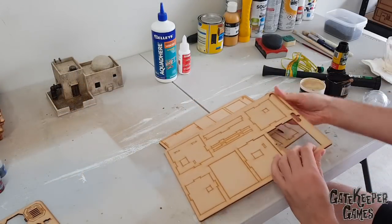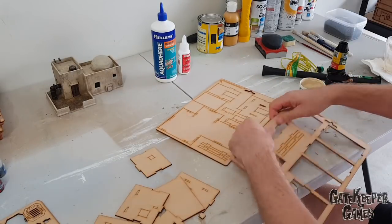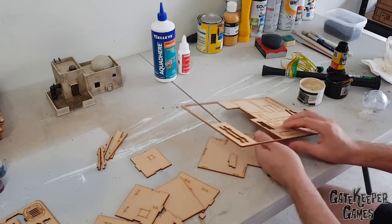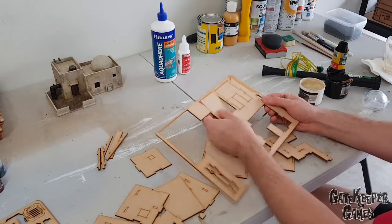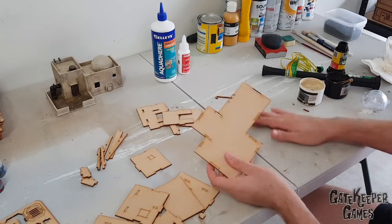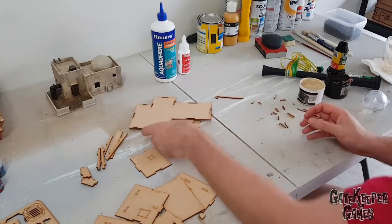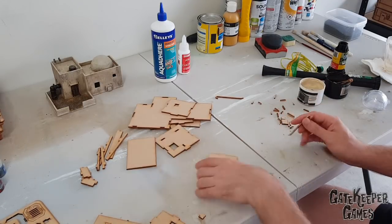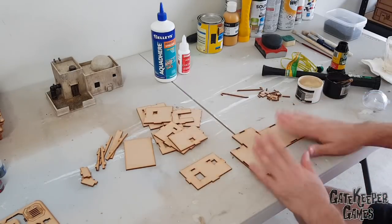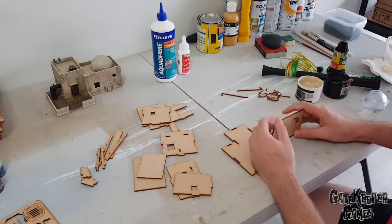On to creating the MDF building. Before we get into anything we have to pop it out. The kit comes with those little candy-cane-like wooden bits to specifically use to pop the fragile bits out, because if you go too hard with your fingers there's a chance you'll snap things or ruin the more delicate little bits. It's really good for getting into those little tight areas as well. Pop them all out but keep those little offcuts because they're useful later for creating patterns, doors, bars on windows, ladders and all kinds of interesting things.